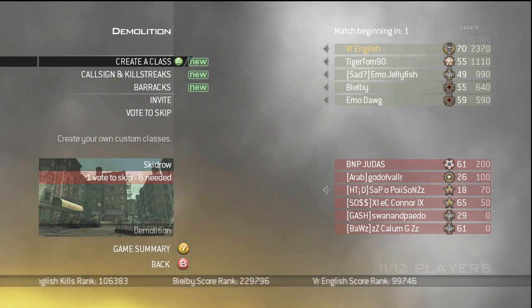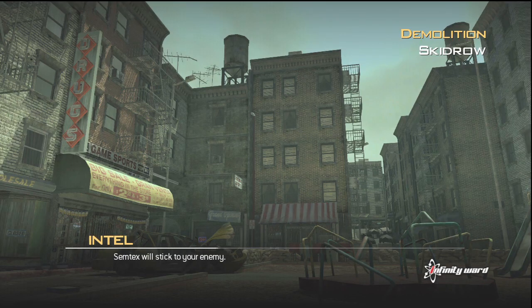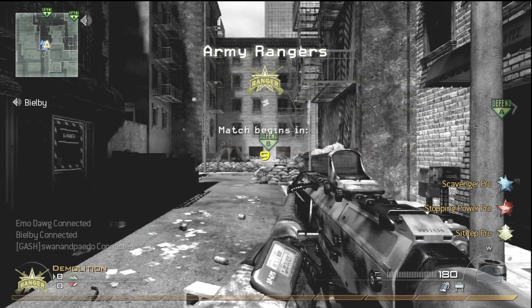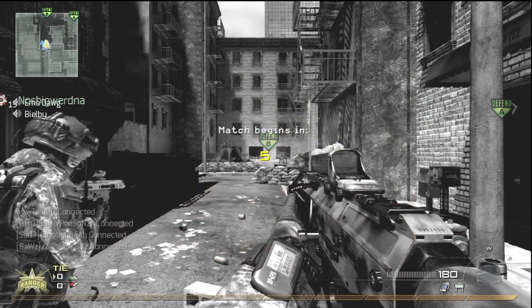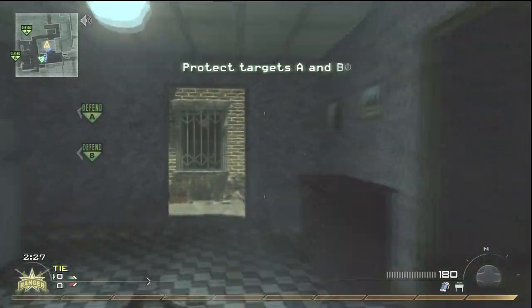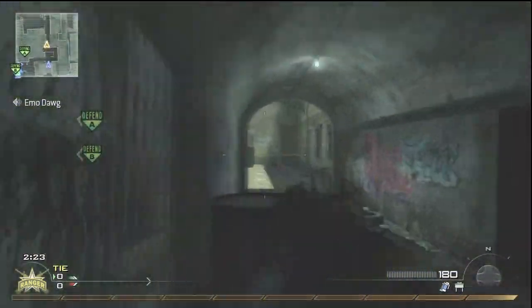Hello guys, it's VR English of No Limits Gaming. I am showing you a very quick nuke on Skid Row. It's important to be on defence for this nuke and it needs to be on demolition, because it's the only guaranteed way that you're going to be able to control their spawns and keep them outside for the air support. This is an air support nuke, and the road to the Harriers is quite exciting, so I hope you enjoy it.